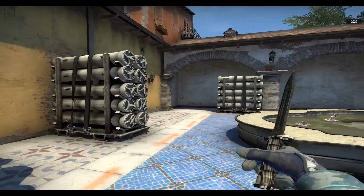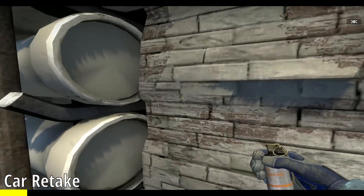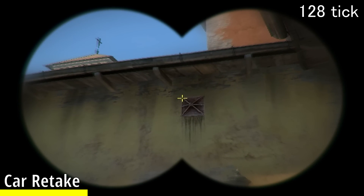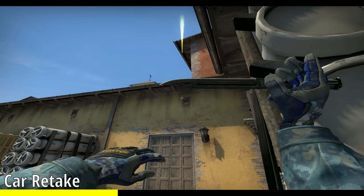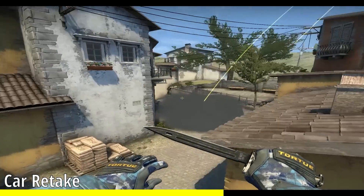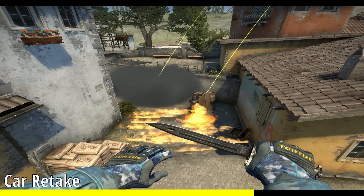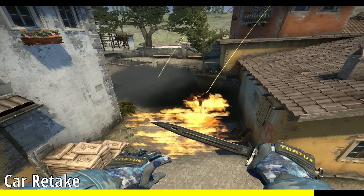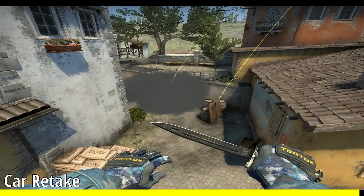So instead of doing it from there, you can come into the front of Newbox right here, closer to cover. Look at the top left of this metal rectangle on the wall and jump-throw your smoke. Then look at this second nub over to the left, look at the light face of it, and jump-throw your molotov. What this will do is molly all the corners in front of the smoke, so that someone has to either challenge you through the molly or go behind the smoke and concede the position.